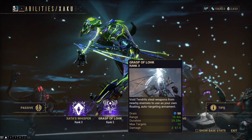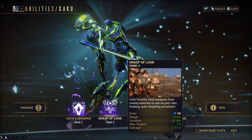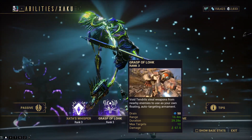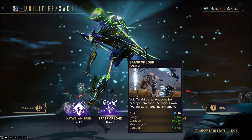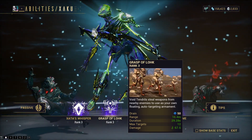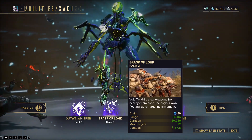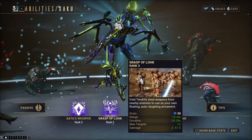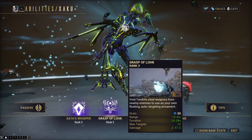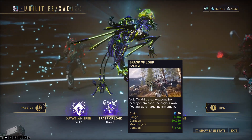It just steals their weapons, disarms them, and then you take their weapons in a form next to you and they just start blasting away at the enemy. These weapons don't do barely any damage - they actually do quite a bit of damage. And if you have your range and duration up, you can get a ton of people with the range, and then you can have it on for almost 30 seconds.